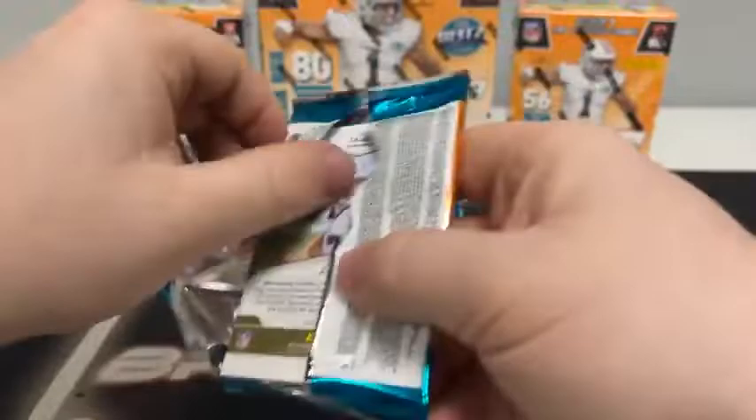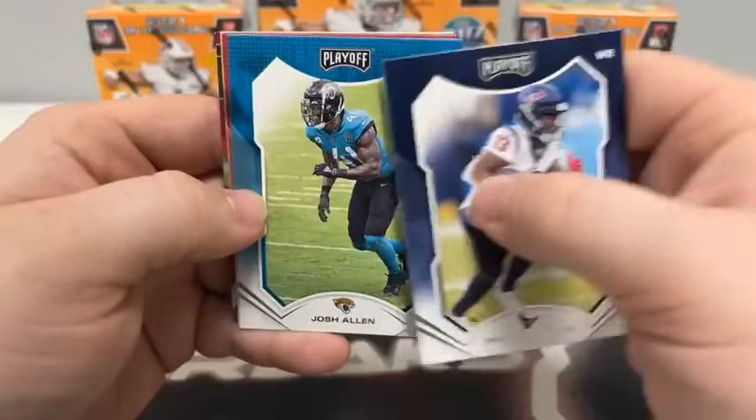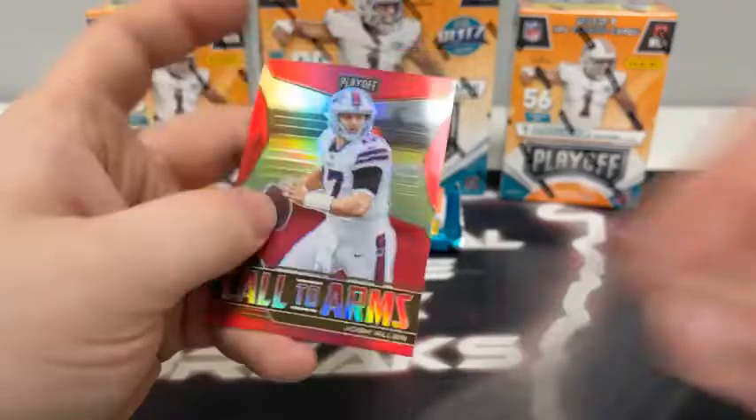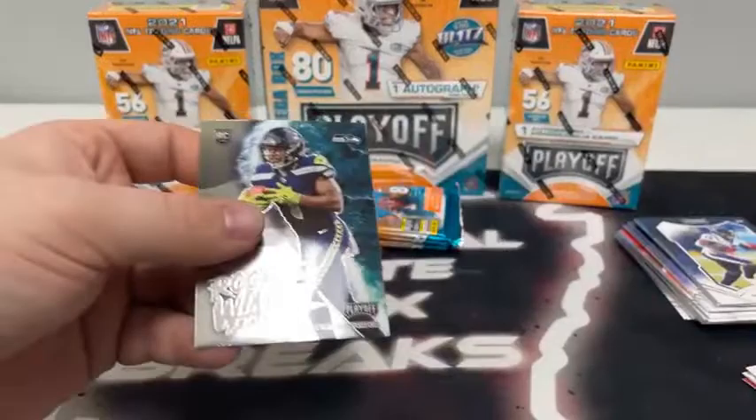Pack number five: Brandon Cooks for Houston, Miles Gaskin, Josh Allen for Jacksonville, Matt Ryan to Atlanta, Darius Slayton, Cameron Jordan for the Saints, a base rookie card of Rhamondre Stevenson, and a red prism Call to Arms of Josh Allen for the Buffalo Bills. Going to sleeve and top load that, and also top load the Dwayne Eskridge Rookie Wave for the Seahawks.